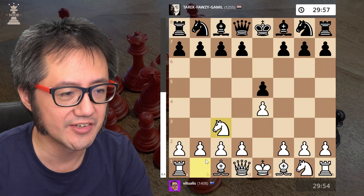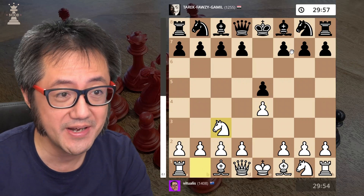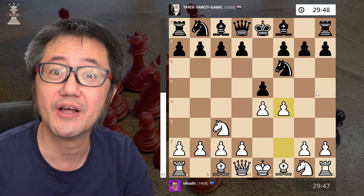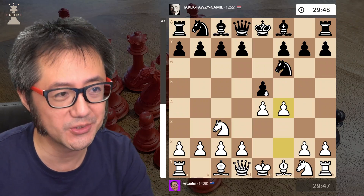So E4, E5, Knight C3 — the Vienna Game. They played the fork variation, and of course F4, the Vienna Gambit.